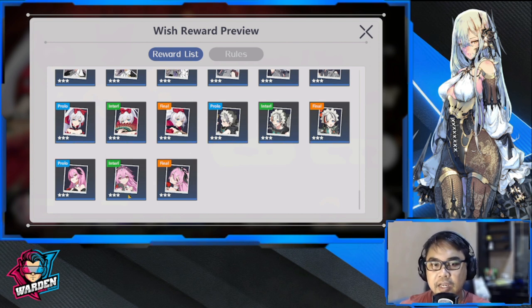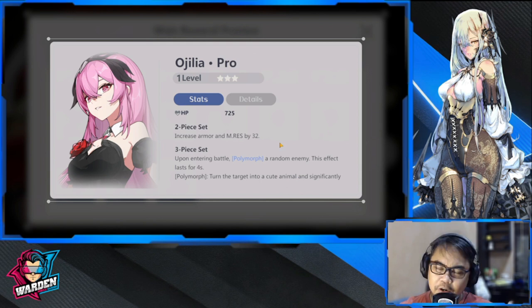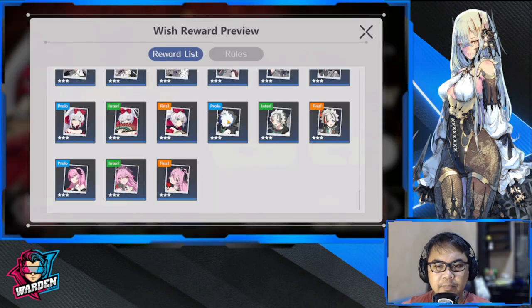We'll start off with your three stars, starting with Ohelia. This one has only limited or no use at all, because the effect of the 3-piece set is just a polymorph — polymorphs a random enemy at the start. This is just one time and only for four seconds, so I don't expect you guys to use this. If you are going to use it, it's probably going to be temporary because you have no other plays to use.